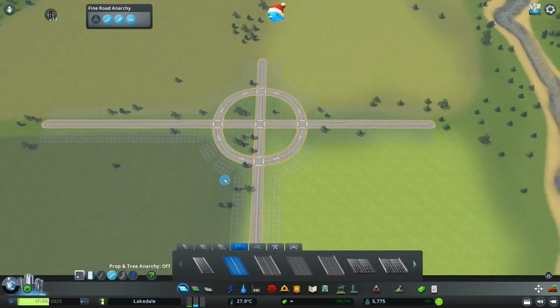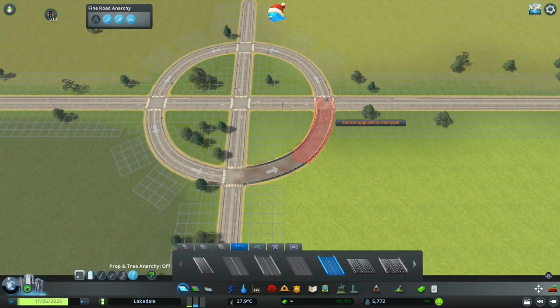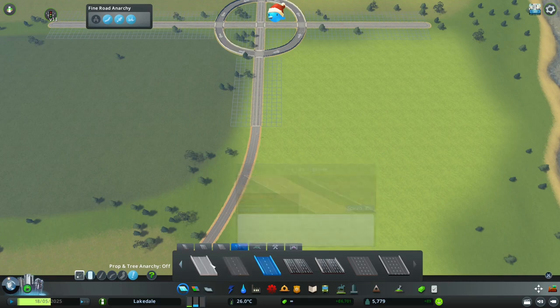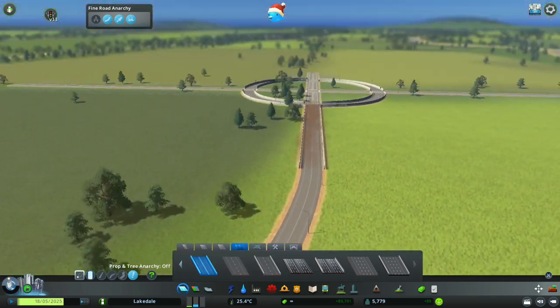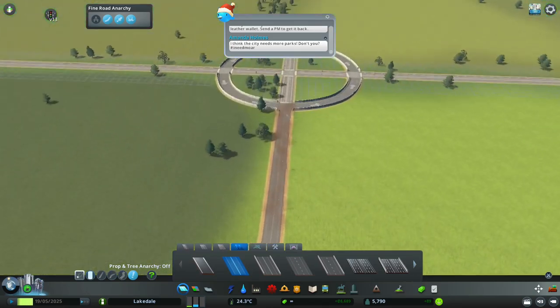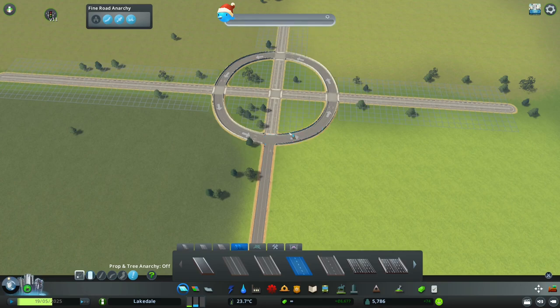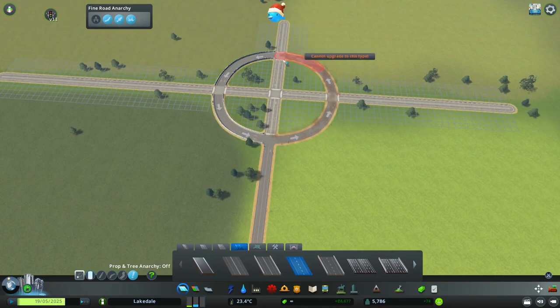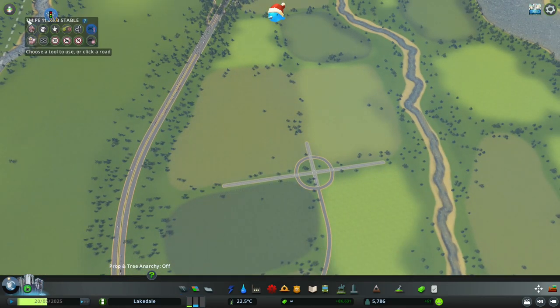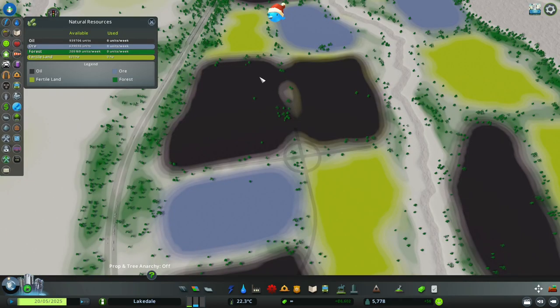It doesn't look great obviously, so we're going to change these roads into highway roads because we want people to be able to travel fast. We can probably keep it as two lanes for now — this is a pretty big traffic circle. There's not going to be anybody living here, so there's no point in having noise-cancelling roads. You can actually see the outline of the field — this is exactly where we're going to be building.